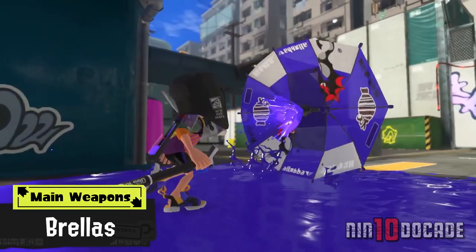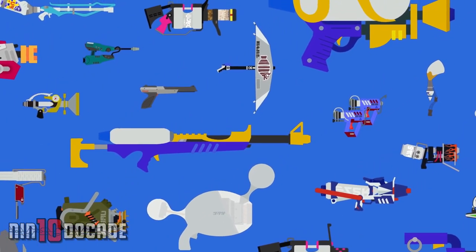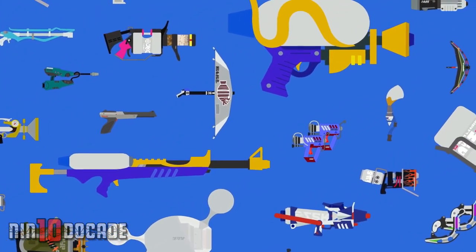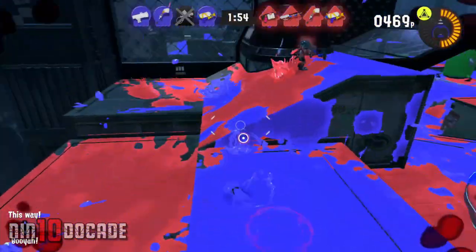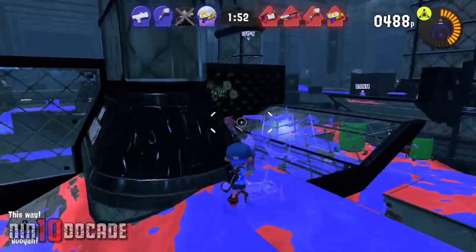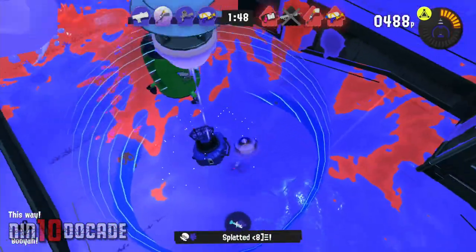But try not to get totally comfortable with one weapon and disregard everything else. Every weapon does have their pros and cons. Just a thought — the Splattershot Jr. and Aerospray mentioned earlier have good ink coverage, but they take a lot more hits to splat an enemy, making yourself less equipped to counter.